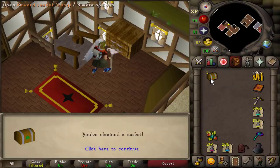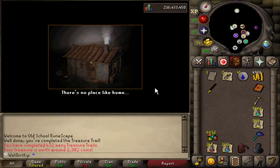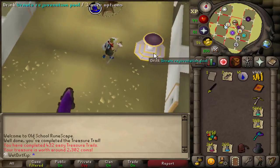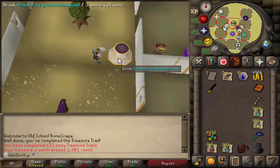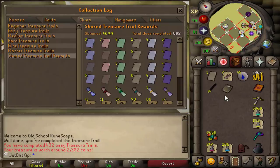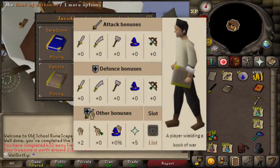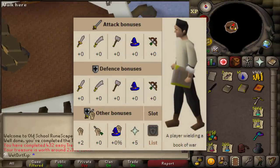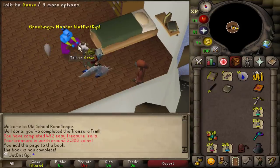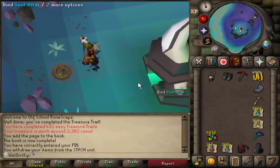First thing after we open this easy clue — we have to get the D-Pick. It's in the stash unit at the Soul Altar with the Rune Boots and the Nezzy. We're going to suicide with the D-Pick and leave the two other items inside Hespori. We actually just finished the Bandos book — it gives the plus 5 prayer bonus like all the other books and a plus 2 strength bonus, so it probably will never be useful. But thank you, Genie.